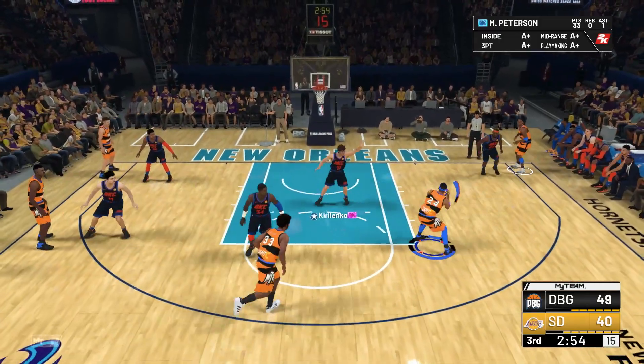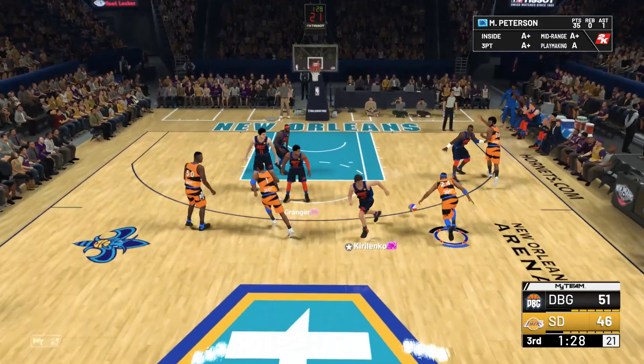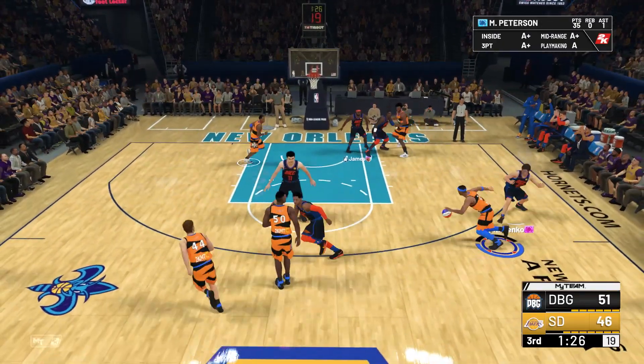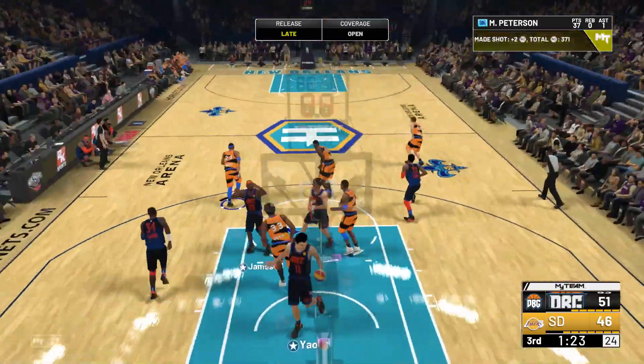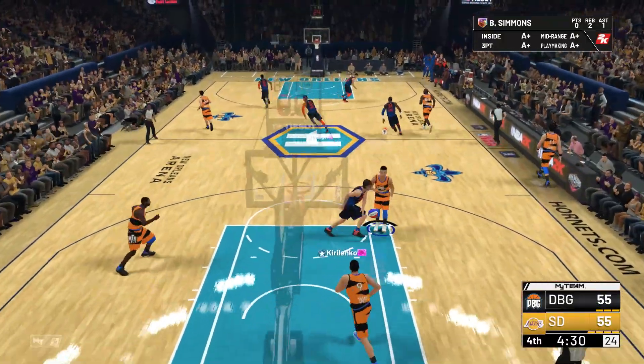We are letting LeBron run a straight line and dunk on us. Thank god we have a little bit of a cushion because the way I'm playing right now, if I'd started off the game like this, not a chance I'd be in the position I'm in with any sort of lead. Fadeaway — green, good shot Peterson! And a dreaded first shot after takeover, which is the hardest shot to hit in MyTeam. Pull up — good shot, let's go!